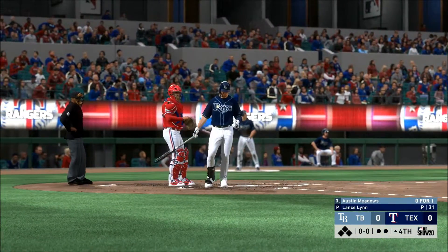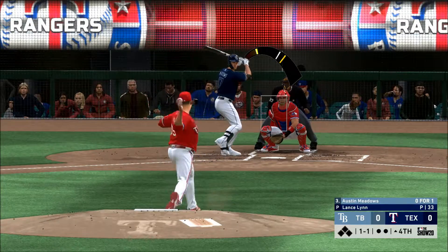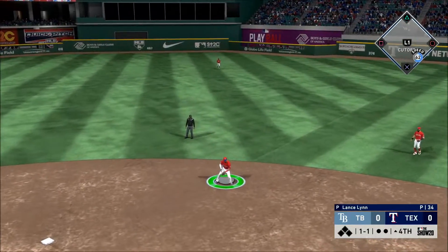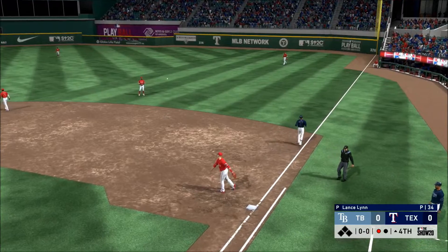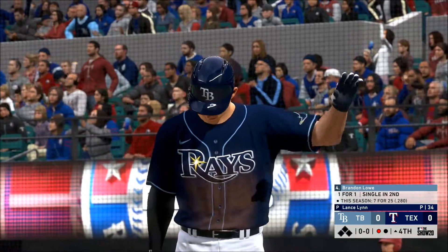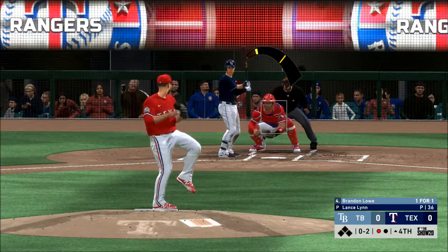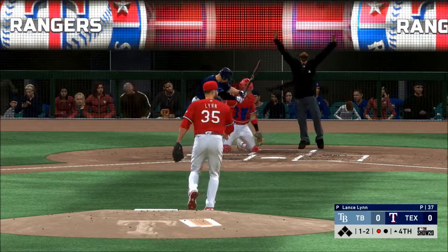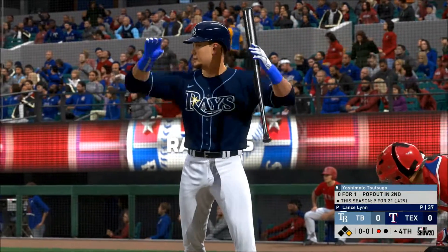Into the box — Austin Meadows. Here's the one-and-one pitch — hit back up the middle, Andrews fields it cleanly, throw to first in time. One gone here in the fourth. A breaking ball runs in and gets him. I doubt there was any intent behind that.